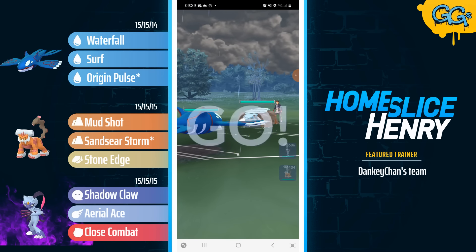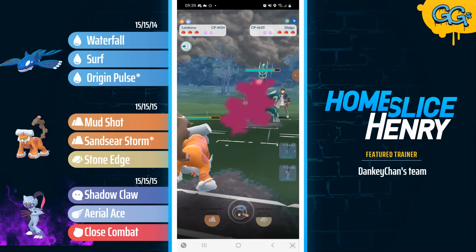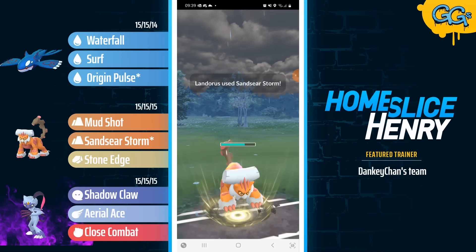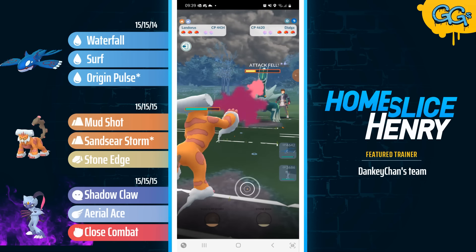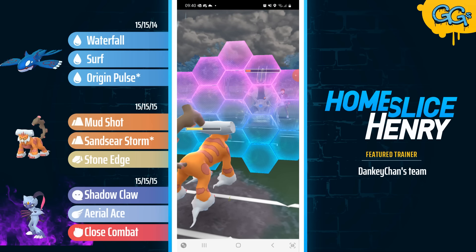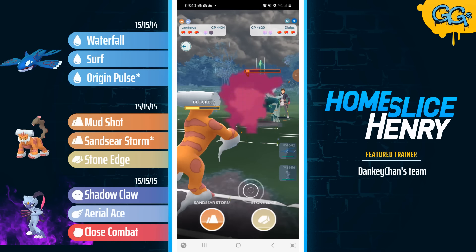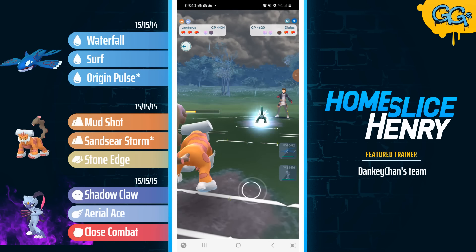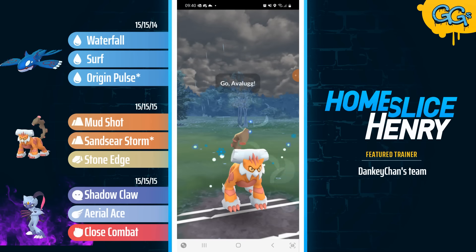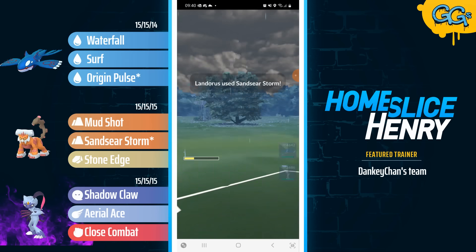Great lead in the next match — Kyogre into Suicune and Avalugg. The opponent safe switches into Dialga, which will immediately be answered by Landorus. Landorus fires off the Sandseer Storm as soon as it gets it. I really like the undercharge play. As the Landorus, you're always going to go for the one-shield farm down, so you may as well optimize it and get as much farm as you possibly can. Exiting down a shield but with the ability to fire off multiple Sandseer Storms into the Avalugg means the opponent basically loses the entire Avalugg, or they're forced to give the shield back. And either way, you should hopefully be in a pretty good spot.